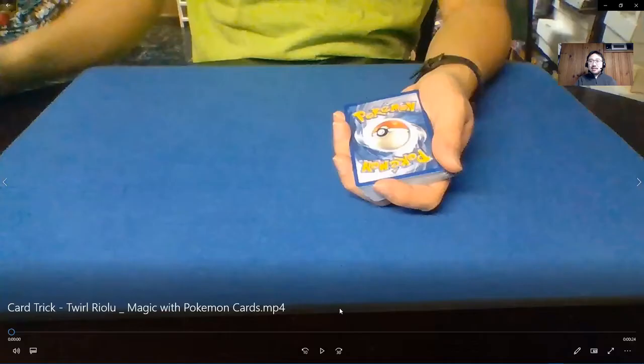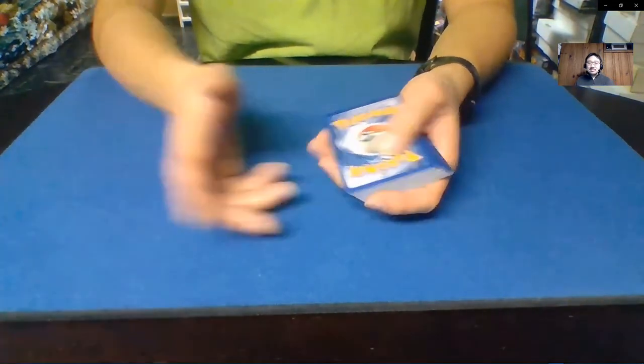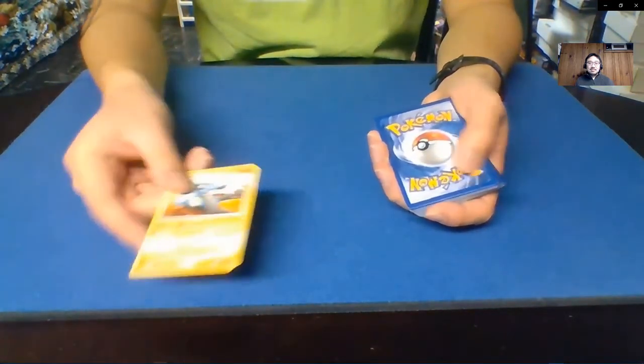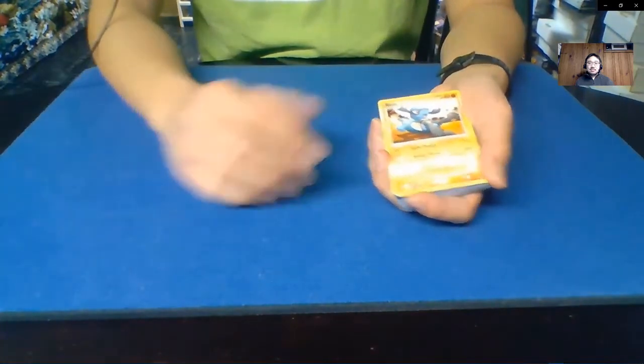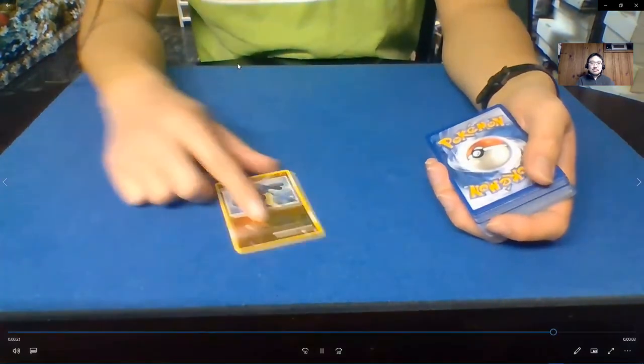Next I called 'Toril Riolu.' Honestly, this might be one of the weaker color changes because if you tell anybody the name of the trick, it kind of gives away the method. But I still think it looks cool, and people who don't know the name and just see it — it's usually pretty decent. There are a lot of variants of this one. So here's Toril Riolu: we have a Riolu right here, and the Riolu is actually going to be able to evolve. We just shake it and it actually evolves into a Lucario. Hopefully you guys enjoyed — thanks for watching.